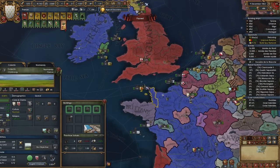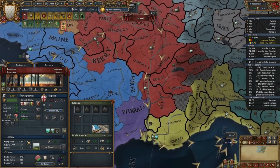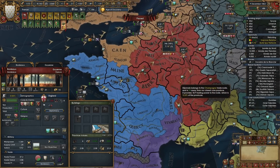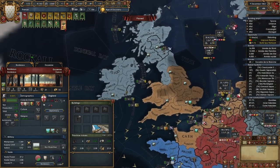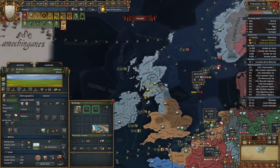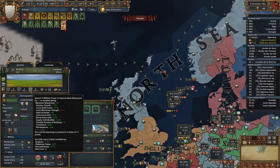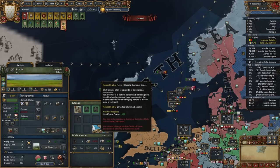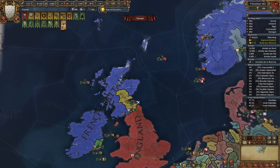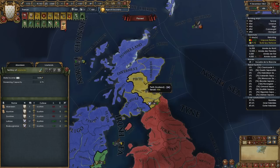I will core everything. Before I do that I'm going to pop my golden era. So what we're going to do is upgrade every center of trade that we can. I need to take Bordeaux back, and I should have enough. I just need to upgrade a couple of these guys — let's upgrade this one and do a little bit of development so we can upgrade it. It needs to be in a state first.